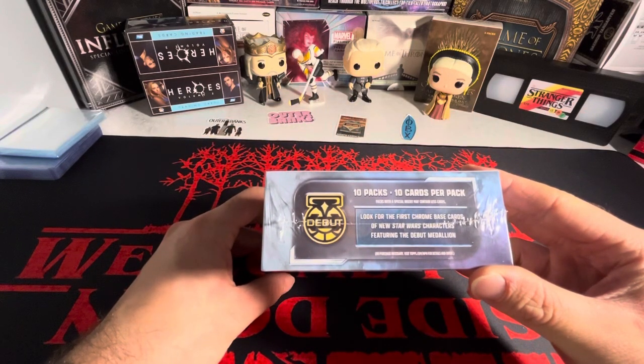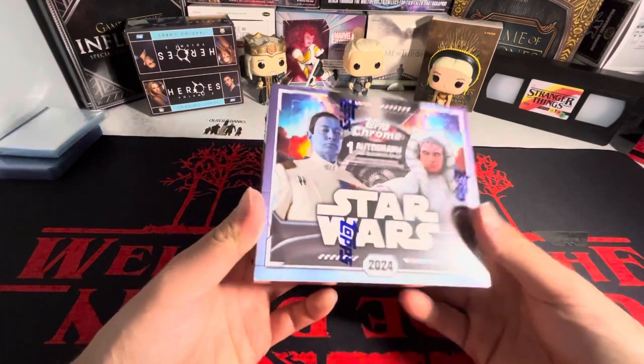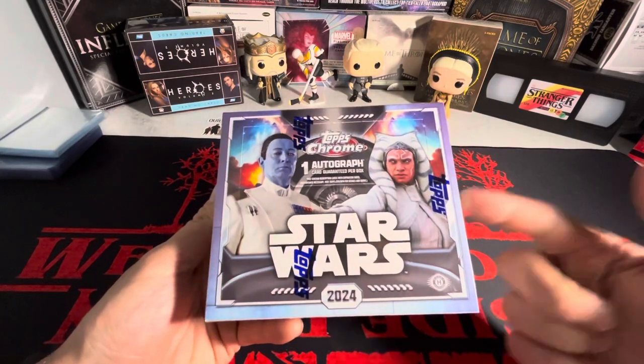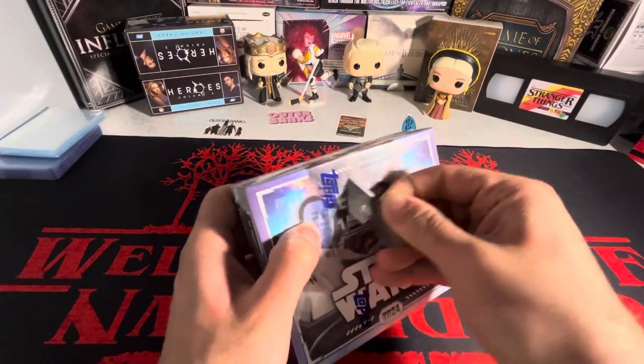He does a really good job. I decided I saw him open it and I was like, I might as well get a box. We are hunting for the Super Fractor - I think that's what comes in Chrome. I think they have the one-on-one Super Fractors in here. I honestly didn't really do much research into seeing what you could get.